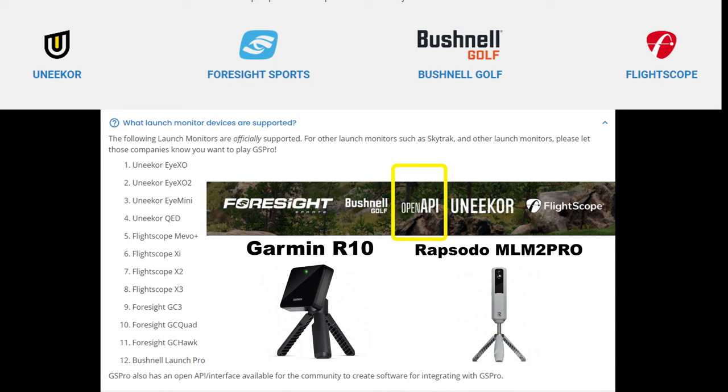As for the launch monitors GS Pro is currently compatible with, there are a lot. GS Pro officially supports Uniker, Foresight Sports, Bushnell Golf, and Flightscope. The officially supported launch monitors are the Uniker iXO, iX02, iMini, and QED; the Flightscope Mevo Plus, XI, X2, and X3; the Foresight GC3, GC Quad, and GC Hawk; and the Bushnell Launch Pro.